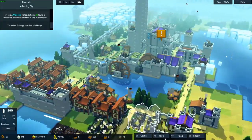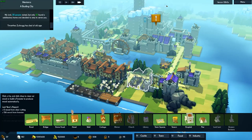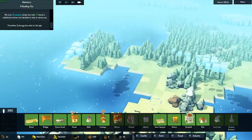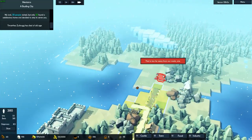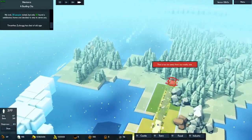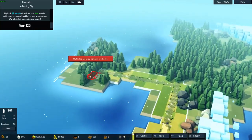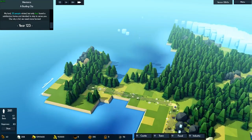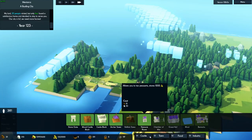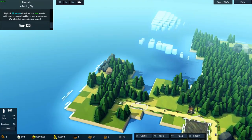We're almost at 400. I guess what is the main problem? I guess we will build another road here to the forest area. We're building a lot of stockpiles here for the wood.